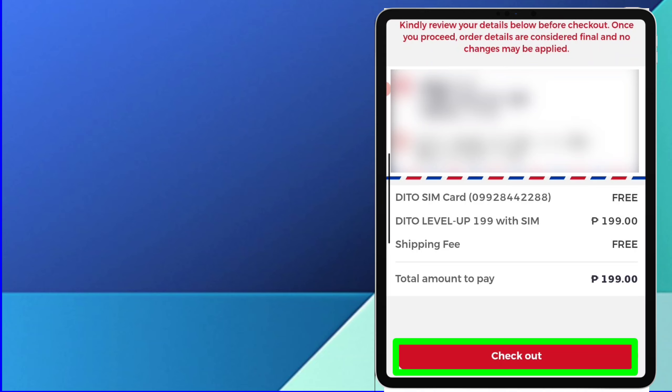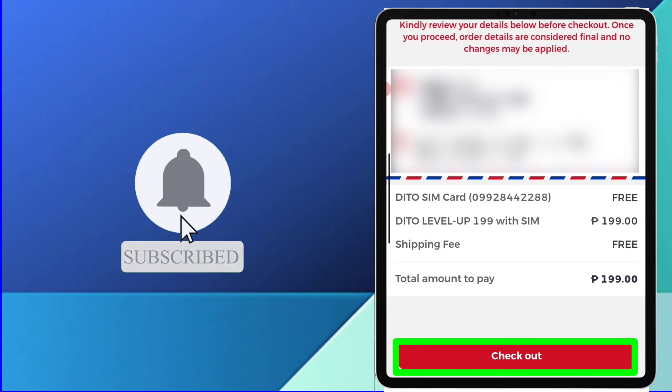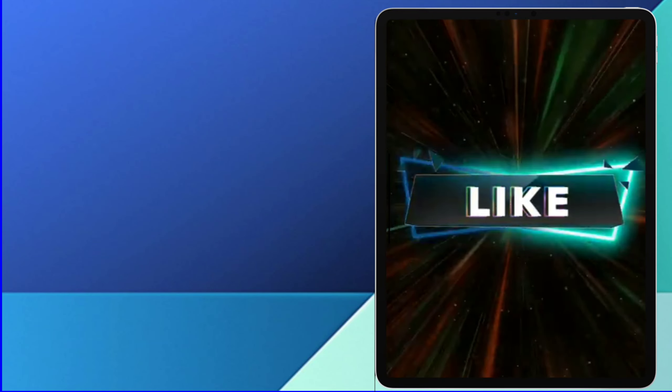Pag tapos mong mag-checkout, mag-intay ka ng tatlo hanggang limang araw bago mo matanggap ang customized D2 SIM card mo. Maaari mo na ma-enjoy ang pinili mong number ng D2 SIM card mo, at may kasama pang level up 199 SIM bundle, plus may unli text at unli call dito to dito at 300 minutes call to other networks.